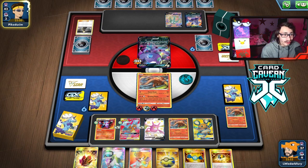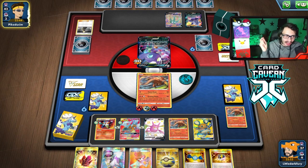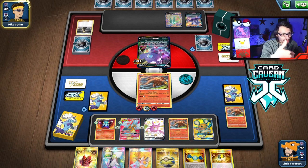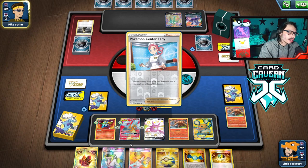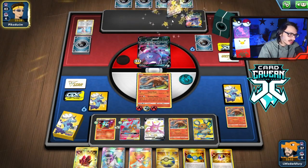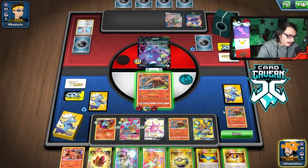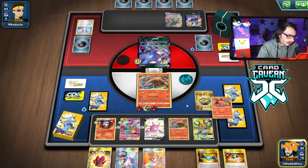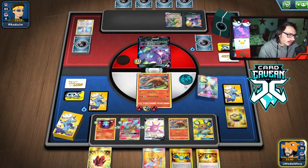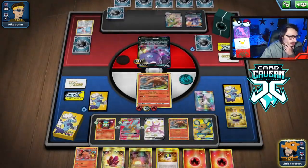No fires, no Giant Hearth — whatever they target next with their energy attachment, we will target it with Heatmor. We want to go Heatmor, set up a KO, and then either finish it or knock it out with Reshizard. They play a Center Lady and Garbodor VMAX with 330 HP and a decent ability. I'm going to save the Giant Hearth for now. Their setup is bad so I'm not concerned.